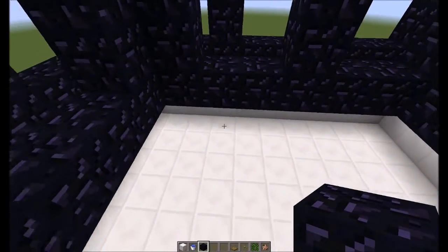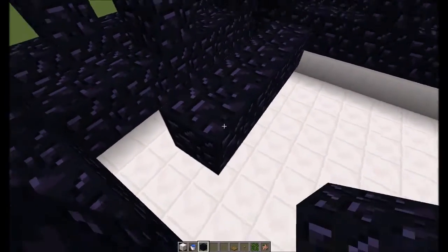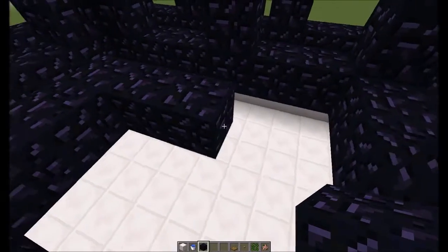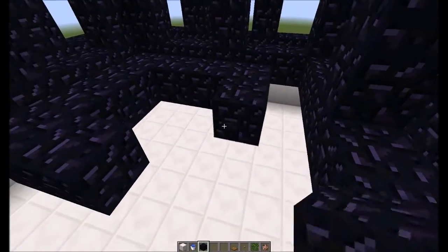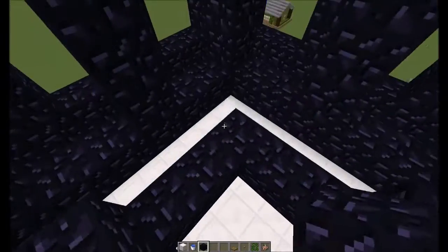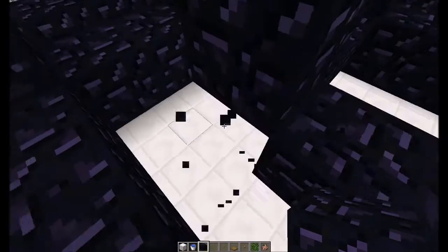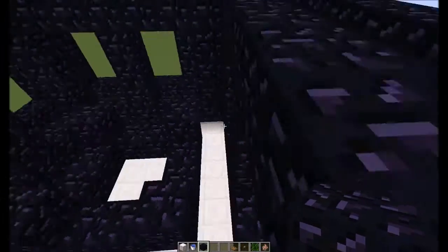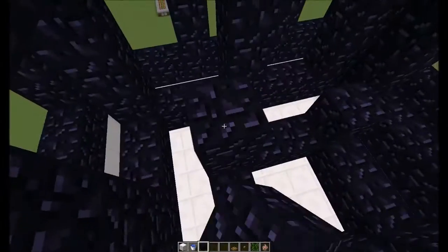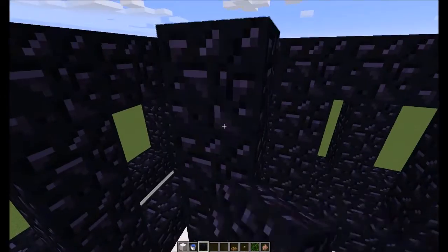Now we're going to come in like so, and this one is just going to be a square one block away from everything else. Now if you want to save obsidian, guys, you can place just the corner blocks and knock out the blocks in between — you don't need them, you could use dirt or something. You can do the same thing on the upper ring as well; you don't have to have those middle blocks. That will actually save you quite a bit of obsidian in the end.